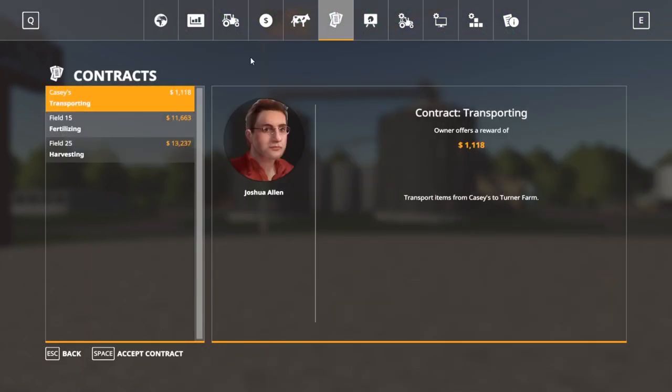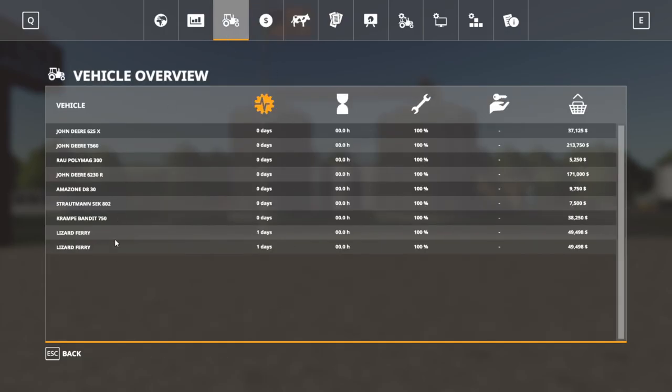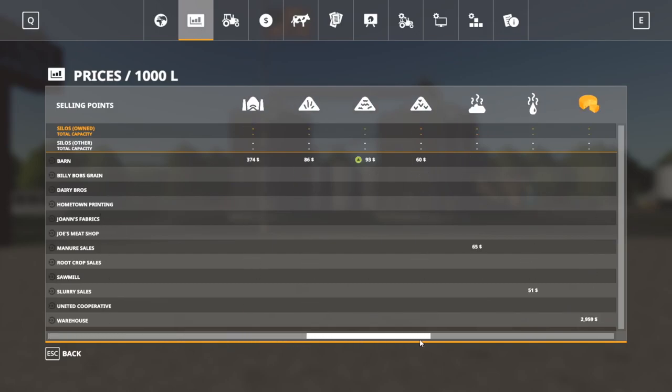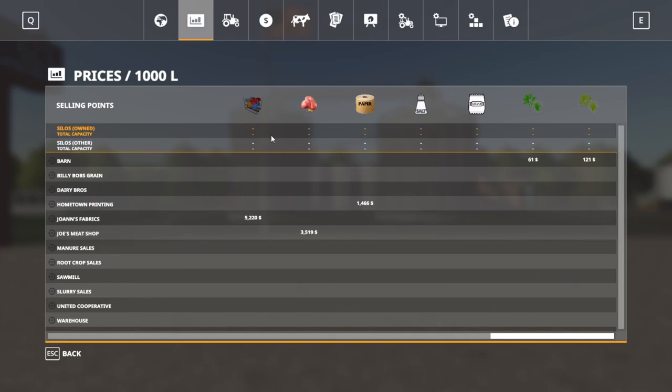Going through here, there are contracts available. There are two cow pens on the map. You have no loan to start out with — you start off with $100,000. You have lots of different equipment including ferries. There are many sell points that do different things, as well as a lot of production built into this map.